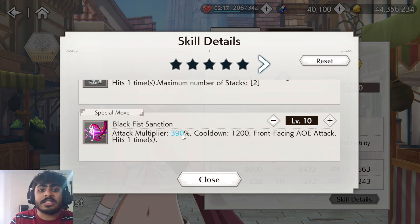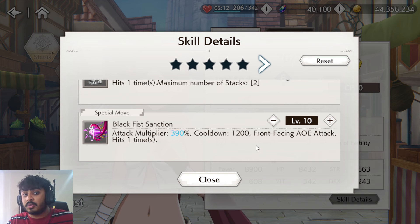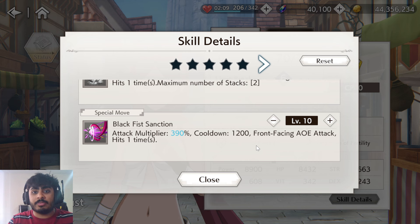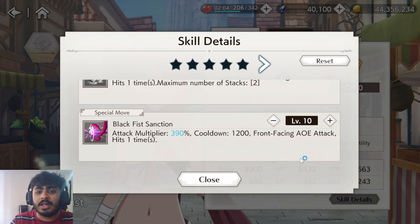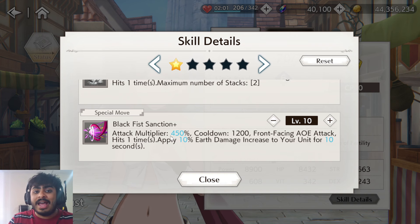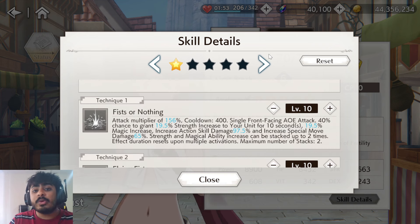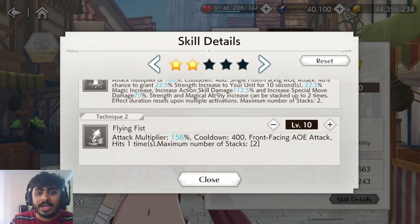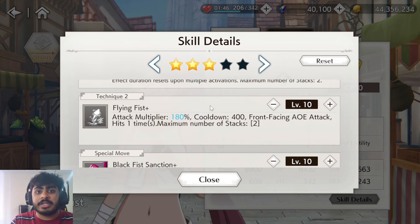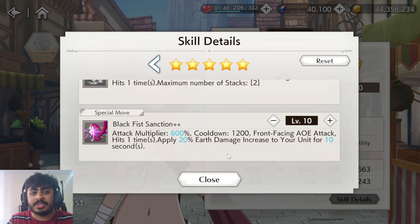Her special move has an attack multiplier of 390% with a 1200 cooldown — a lower cooldown than usual, which is why the multiplier is lower as well. It's a front-facing AOE attack hitting one time. At A1, you also get a 10% earth damage increase for 10 seconds, and at A5 it goes to 600% with 20% earth damage. A2 and A3 are essentially numbers boosts.